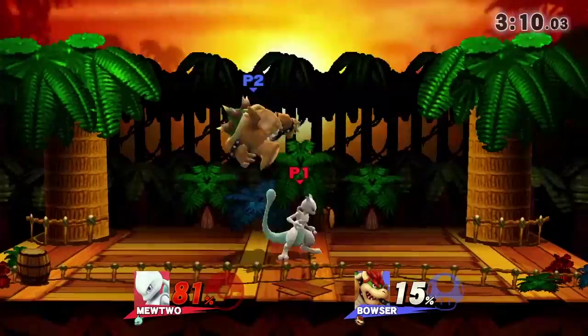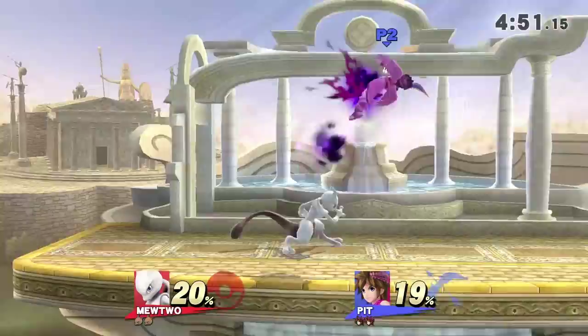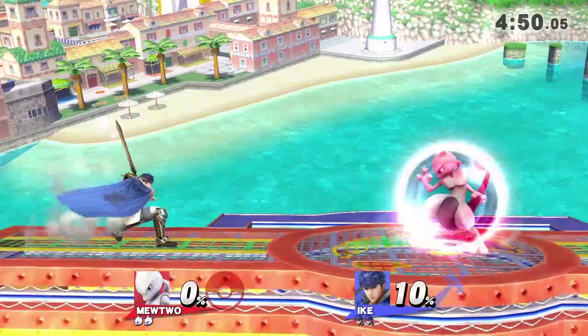As for Mewtwo's dash attack, you can either follow up with an up tilt or a jump cancelled up smash depending on where they DI. This only applies at very low percentages of course.